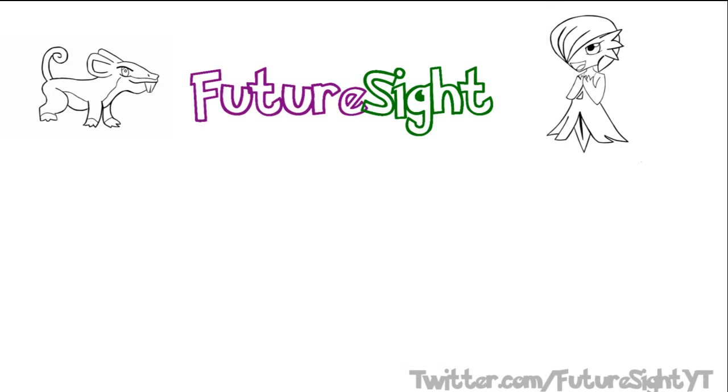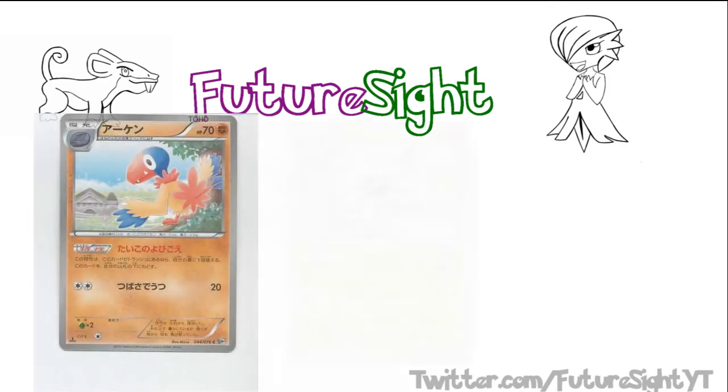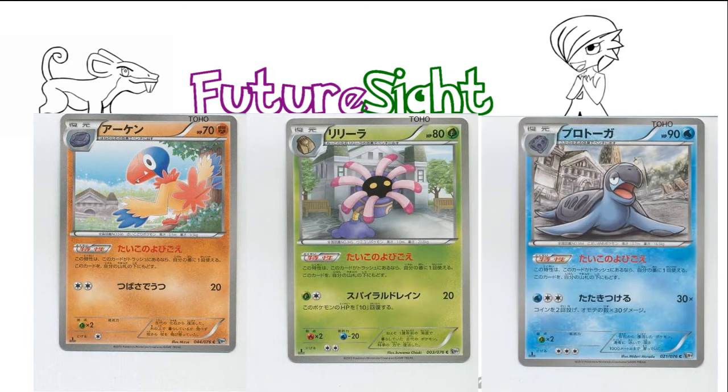The three new Fossil Pokemon from Megalocannon — Archon, Lelip, and Turtoga — all have the ability Call of the Ancient, which states that if they're in your discard pile, you can place them on the bottom of your deck. This makes playing them to the bench more of a certainty, but doesn't necessarily make them more playable.